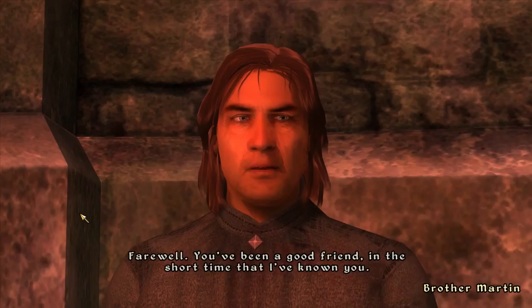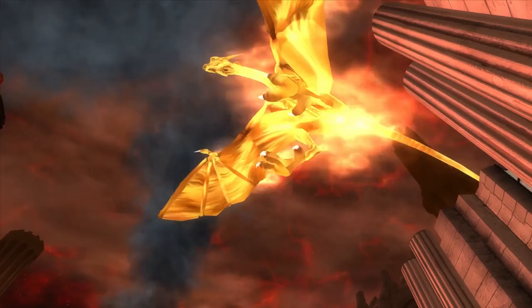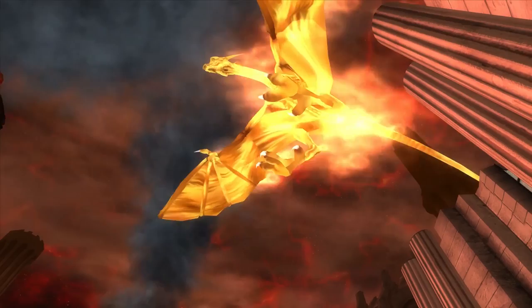After a moment, Martin will talk to you again. Go through his text, and congratulations — you have just beaten The Elder Scrolls IV: Oblivion. You'll lose control of your character and watch a final battle scene between the giant demon and the avatar of Akatosh. After the battle, you'll get dropped into the final cutscene, and that is it.